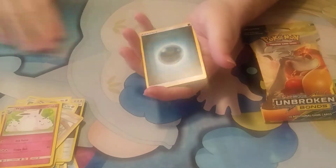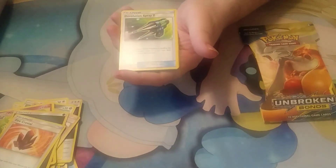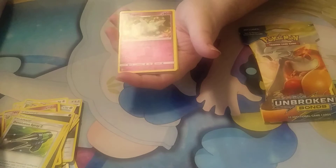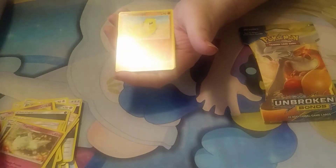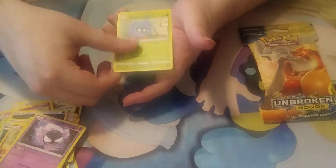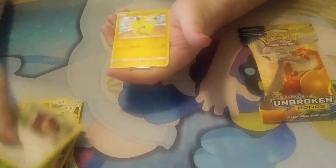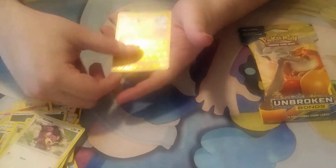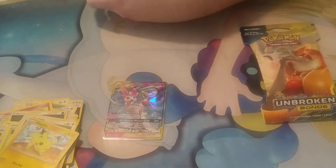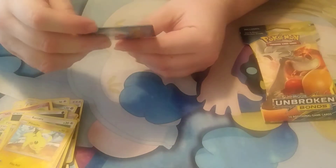We got dark energy, dark energy, fire crystal, the Evolution Spray-Z, the perfect techs, Gastly, Jigglypuff, better not, red, the reverse holo Hala, Pikachu, Gardevoir, and Sylveon-GX. I got my handy dandy pro-fit sleeves right here.